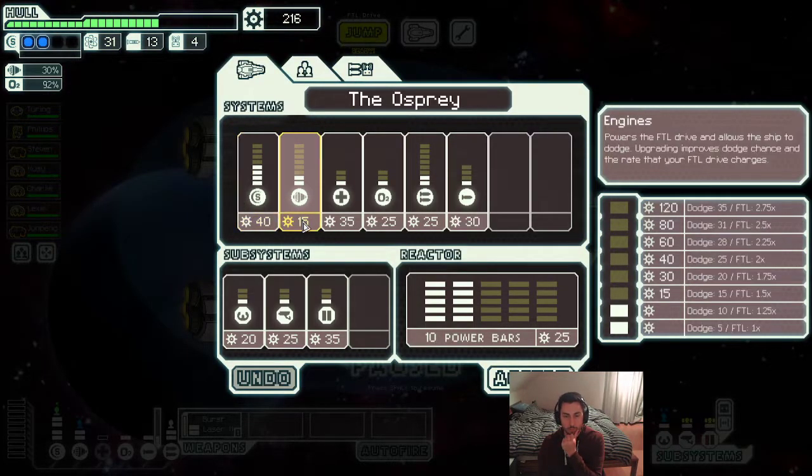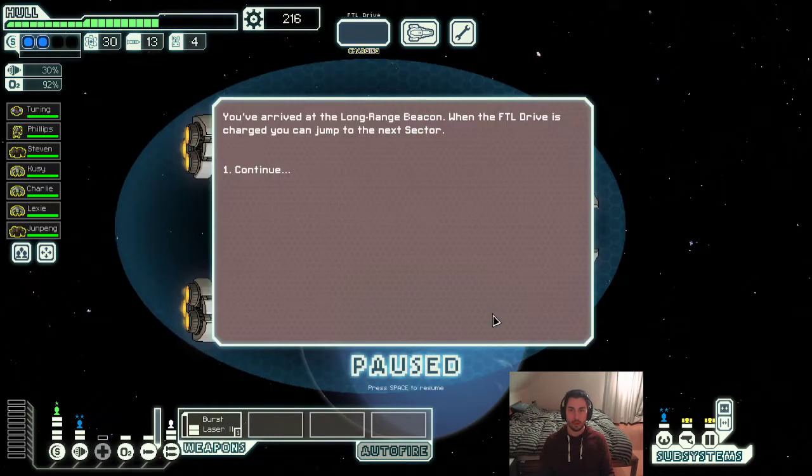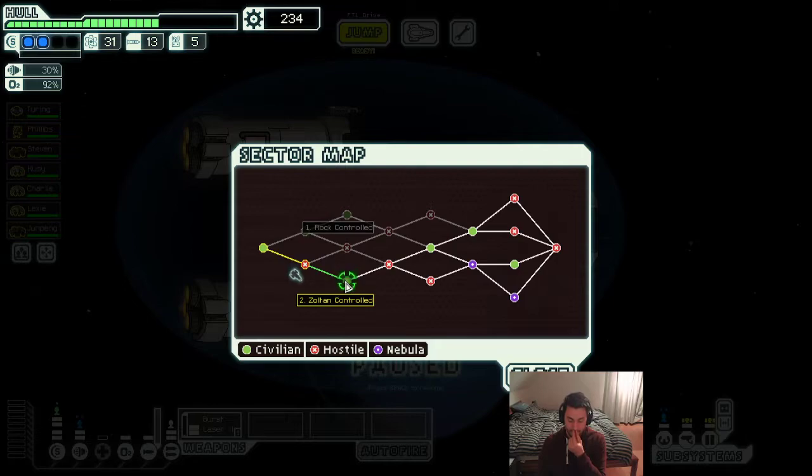I'd like to spend some of my scrap, but we need to find a weapon soon. We need to find a store in the next sector — right here in sector three they're going to have two-shield ships, and if we only have three lasers, we have to rely on our artillery beam to do damage, which is generally a bad idea. I tend to go for more green sectors than red because red sectors are generally more difficult. Zoltan controlled right here would just be suicide — to first have to go through the Zoltan shield and then through two-shield ships is madness. So I'm just going to go rock controlled.